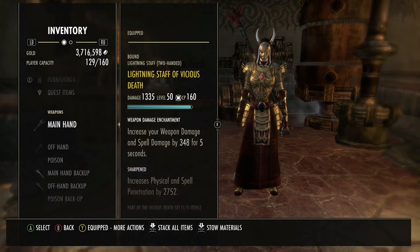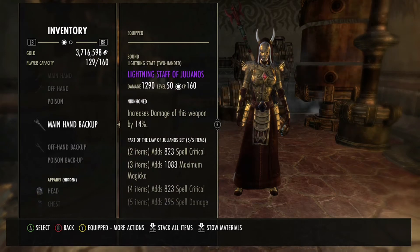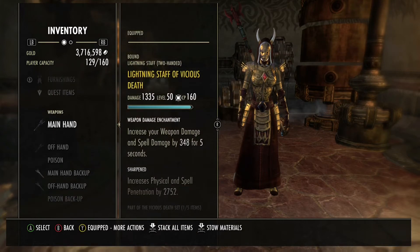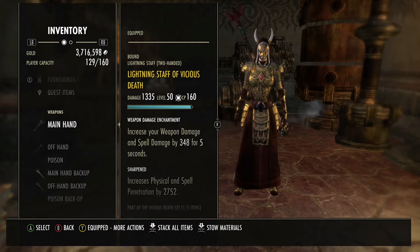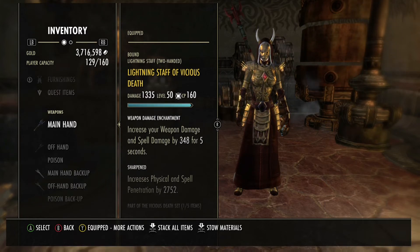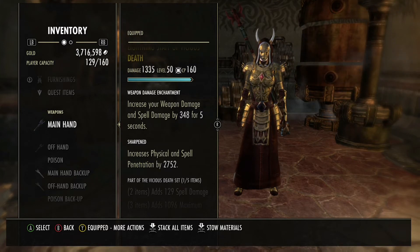On my front and back bar, I've got double lightning staves. What you want to do, especially for your back bar, is to have a VMA Lightning Staff — Nirnhoned, possibly — and a Sharpened one at the front. Things will be changing with the next patch, so possibly at the front you will want a crafted one. Actually, you can still use a VMA Sharpened Lightning Staff on your front bar, because with the next patch you will be able to put Enchants on it without suppressing the special ones.